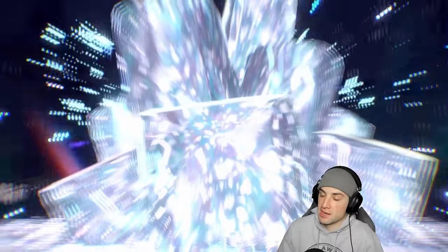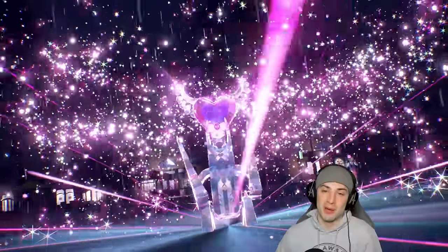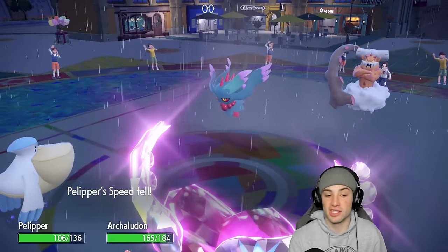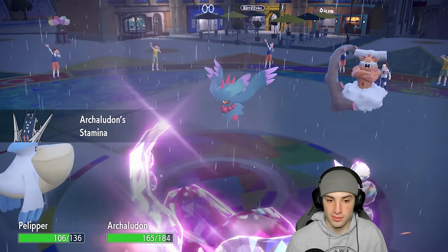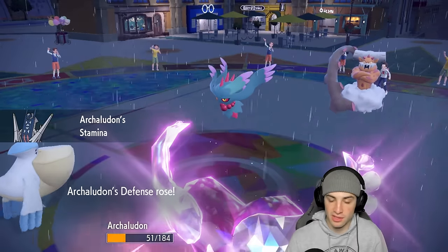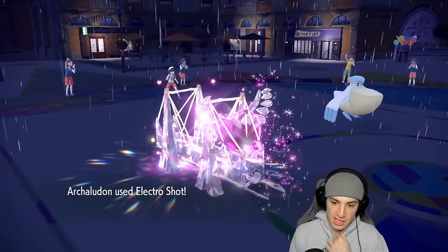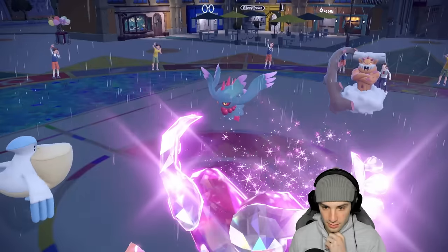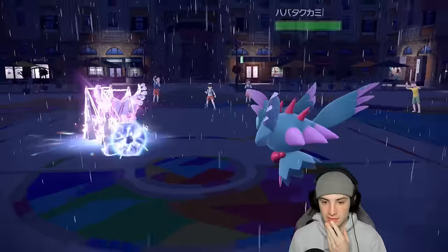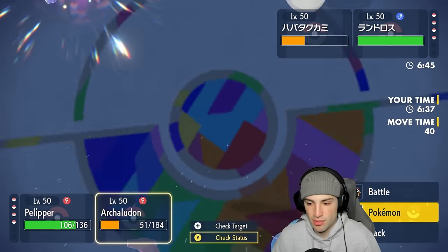Fairy Tera coming out — Archaludon is a big part of today's team. Baxcalibur got dumped on in the last match in the rain. Icy Wind flies through and we're hoping the Ground move misses — they give me a Stamina boost and Earth Power flies. We soak that with the Assault Vest, a little scary damage-wise. But we're plus two and Tailwind is flying so we get speed going. Sheer Force from Landorus is massive — we get off some big-time damage but can't KO.